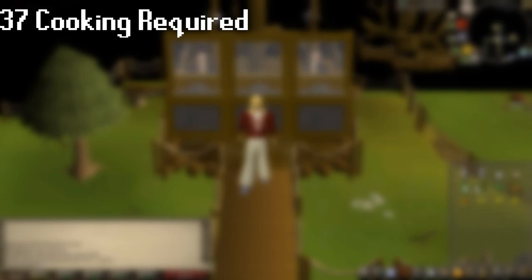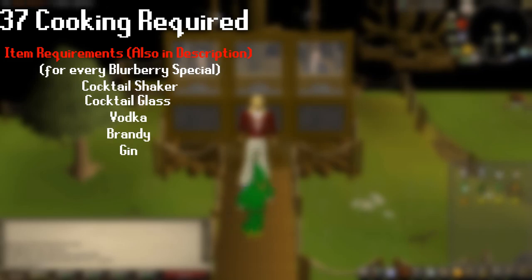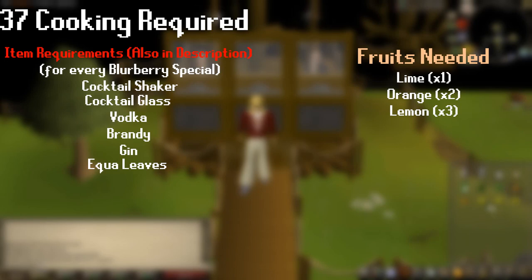Aside from that, all you're going to need is one cocktail shaker throughout this whole process, one cocktail glass, one bottle of vodka, one brandy, one gin, one Eccle leaves, one lime, two oranges, and three lemons per Blurberry special. So you're going to need all 11 of these ingredients per Blurberry special — that's quite a bit of ingredients.